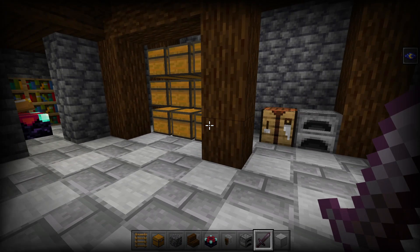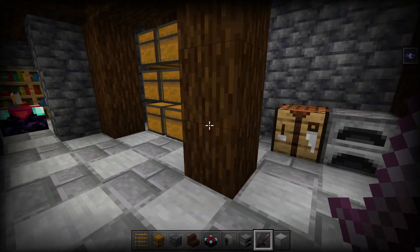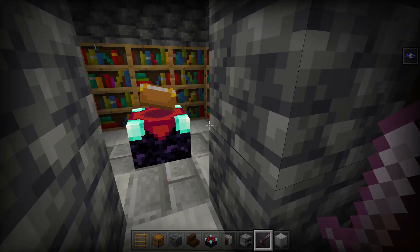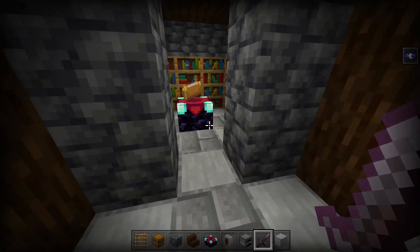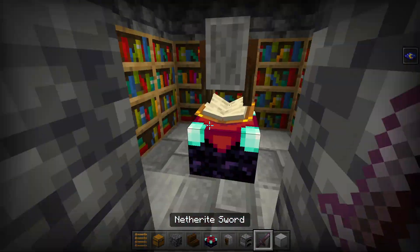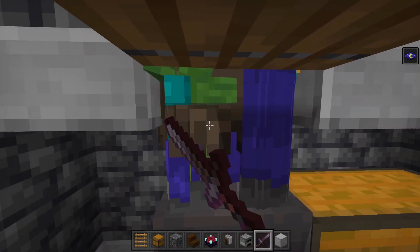I built up my spawner room with some storage, a crafting bench, a furnace, and a way to escape. I've got my enchantment table here so you can get your levels and enchant. We should probably also place a grindstone. Then we just come here and kill all the zombies.